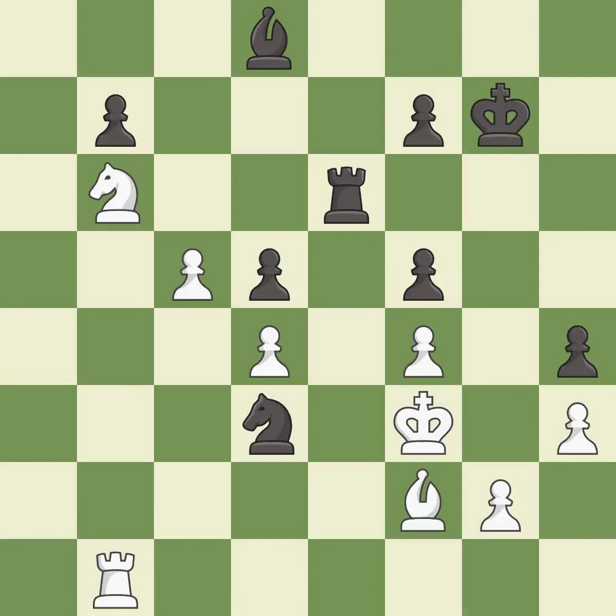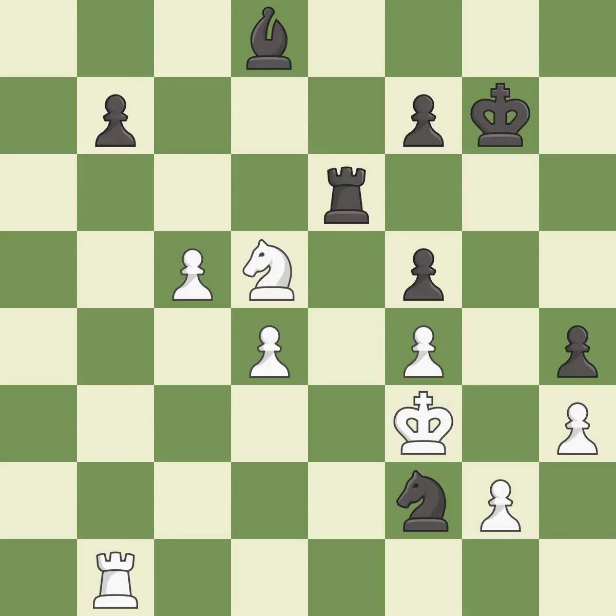This mobilizes the knight, allowing it to control more of the board — it is best. This reveals an attack on a pawn. This is the only good move — it is best. This is the strongest option — it is best. Takes back. This is the start of the end game and white is winning.